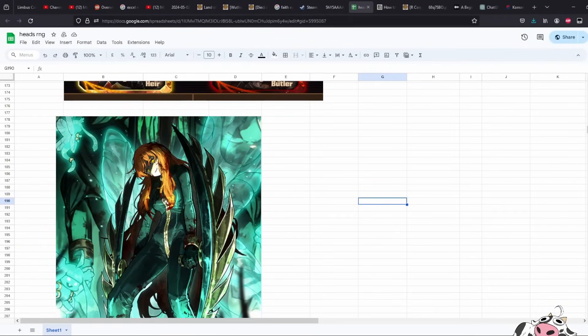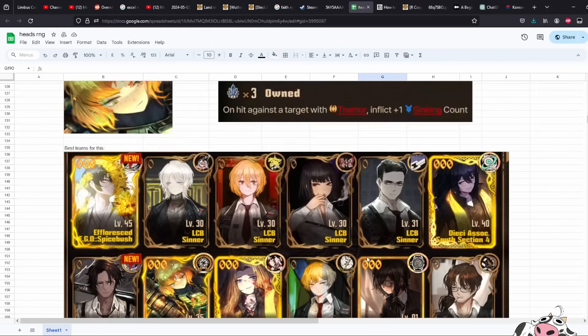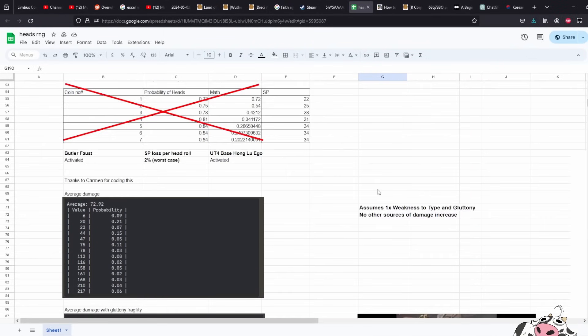Hello everyone. Yesterday there were quite a few comments talking about Wingbeat Eagle being an insane amount of damage output, and I still stand by what I said after doing all the math to check out what you guys were saying. But I will acknowledge that her damage output is actually insane — the problem is that you still cannot get to it very easily.